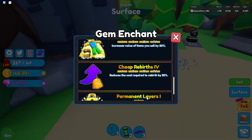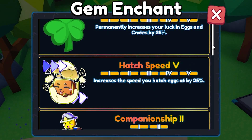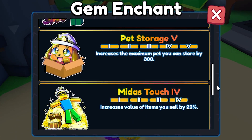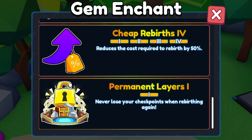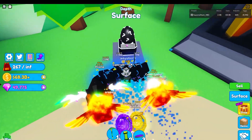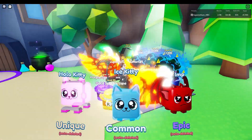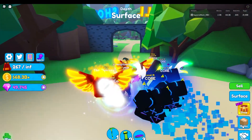A reason you might want gems quickly is because of these gem enchants where you can get boosts like extra luck per eggs, faster hatch speed, more pets equipped and more pet storage, more money from blocks, cheaper rebirths, and permanent lairs which locks all your lairs so every time you rebirth you don't have to dig straight down. Also event eggs like this mystery egg which costs 5 gems per egg and is fairly expensive because gems are hard to get.